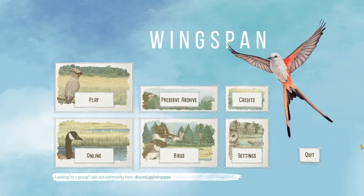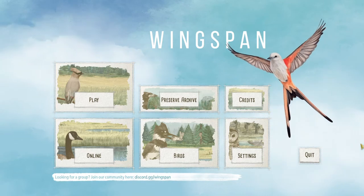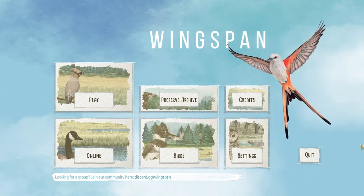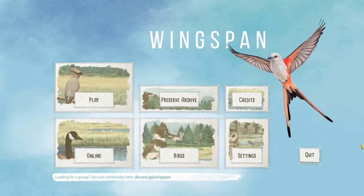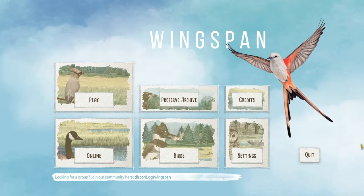It's about birds and I'm using the newly released Wingspan app as my assistant in teaching you the rules. Now the point of this video is to show you the rules so you can decide if you want to buy the physical board game. The point of this video is not to review the app. I will just say I don't recommend the app — this is actually one of the most disappointing apps I've ever gotten for a board game, but that's the topic for another video.